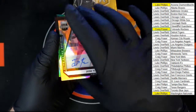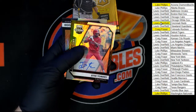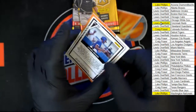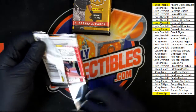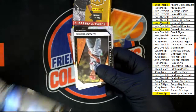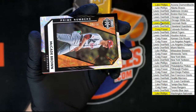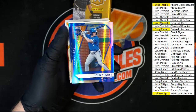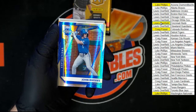Up behind that, Jose Torres for Cincinnati — that is going to Louis O. And behind that, James Wood for San Diego — not numbered. McCade Brown for Colorado — that is a nice-looking card, 19 of 78, a prime number. And John Rhodes for Baltimore — that one is numbered, 61 of 249.